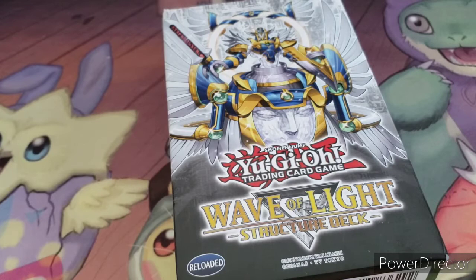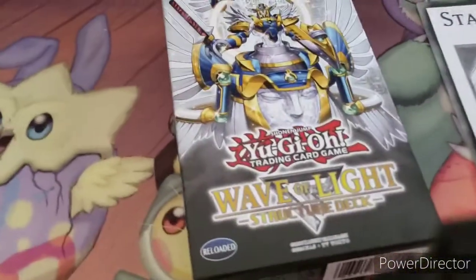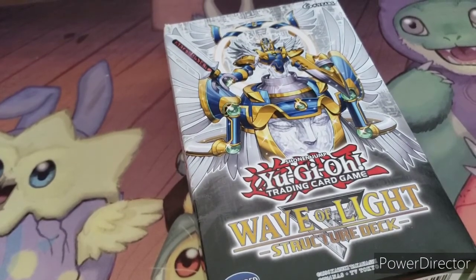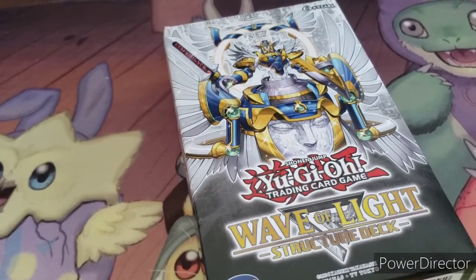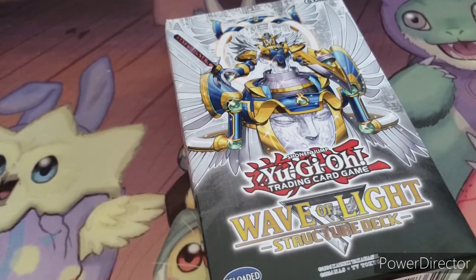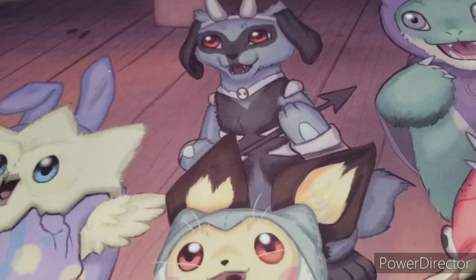I'm looking for cards like the Parshath card, Bloom Diva, and whatnot to try and fill it out a bit more. The art card is Stardust Dragon, by the way — it looks very nice. I figured I would open one of the Structure decks, go over the cards and open the packs, then come back a little later with the finished deck and let you know what I'm going to start off with.